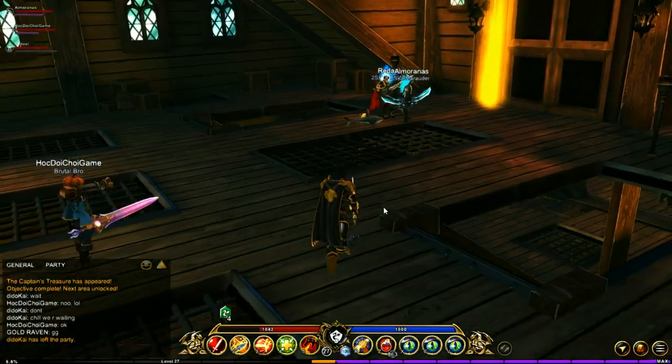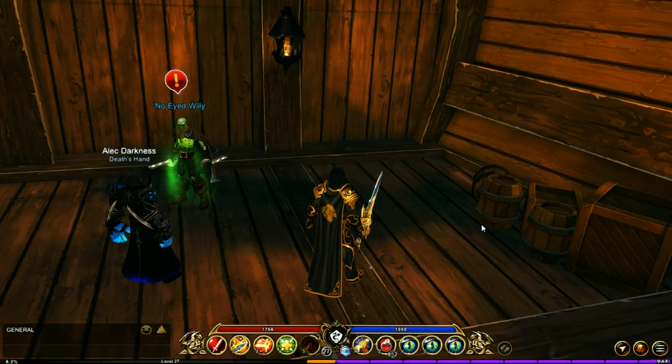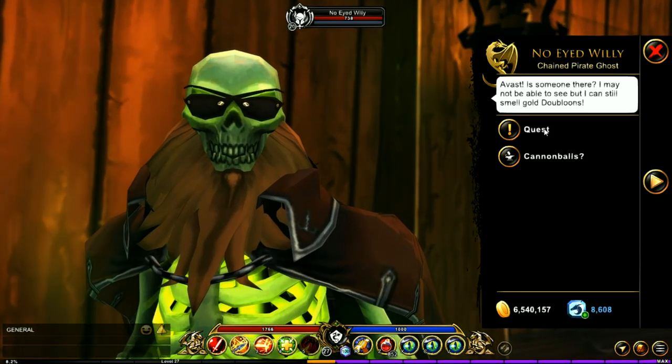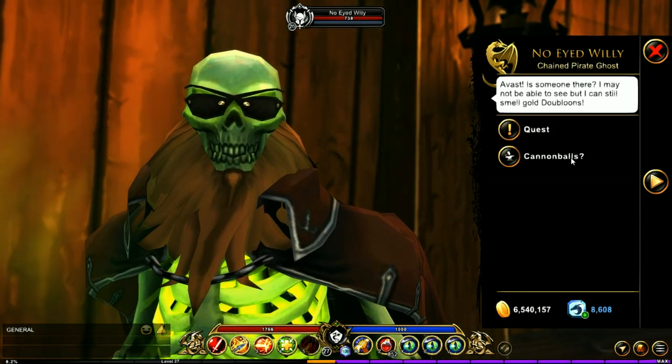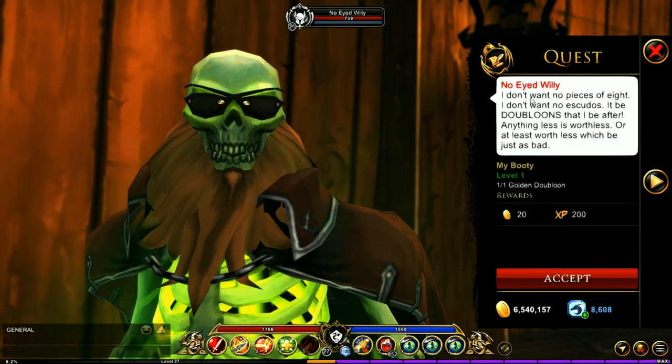In the chest you are going to find a gold doubloon. Once you've gotten that, good game everybody — then head out of the lobby. Once you've got the doubloon you're going to want to go back over here and talk to this guy right here.